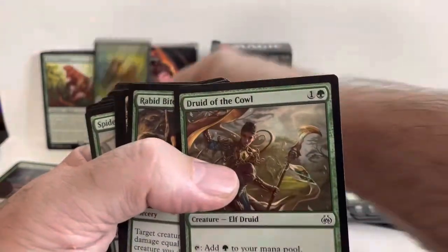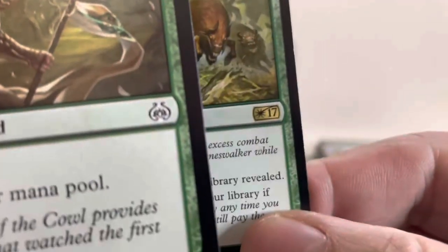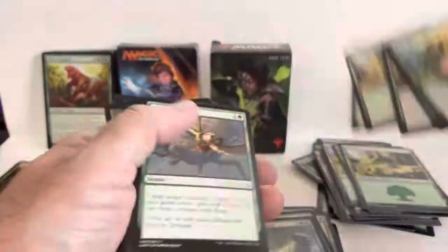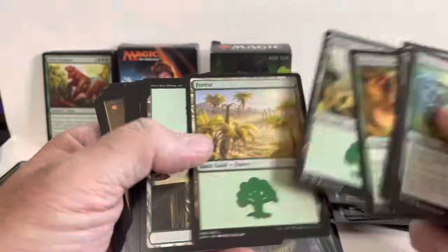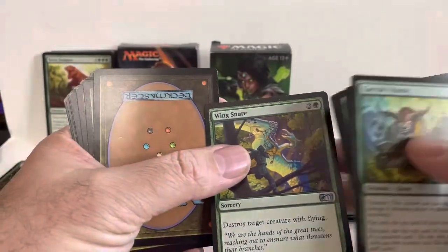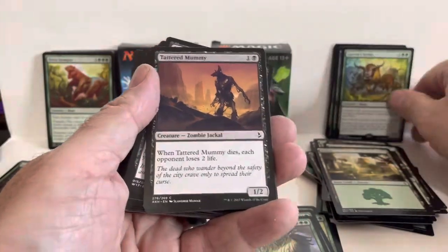We have two different logos in here, so I don't know what the two different sets are. Wing Snare is an uncommon sorcery — I'm going to assume this is the other color, so this is the black part of the deck. Before I get to these last cards, I want to thank you for watching. Hit subscribe if you haven't already, and I appreciate any comments down below about whether any of these cards are valuable or if you can identify some of these set logos for me.